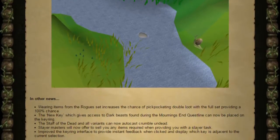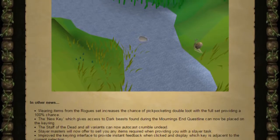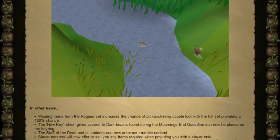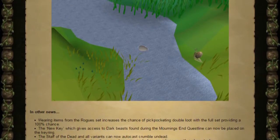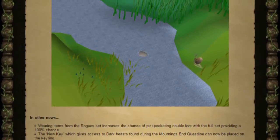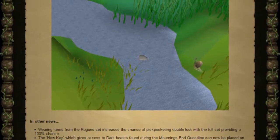This week we've got some quality of life changes and bug fixes. Wearing items from the rogue set increases your chance of pickpocketing double loot, with the entire set providing a 100% chance — meaning whenever you go pickpocketing with a full rogue set you're going to get double loot. The key that gives access to the dark beast cave found during the Mourning's End quest line can now be put on the key ring.